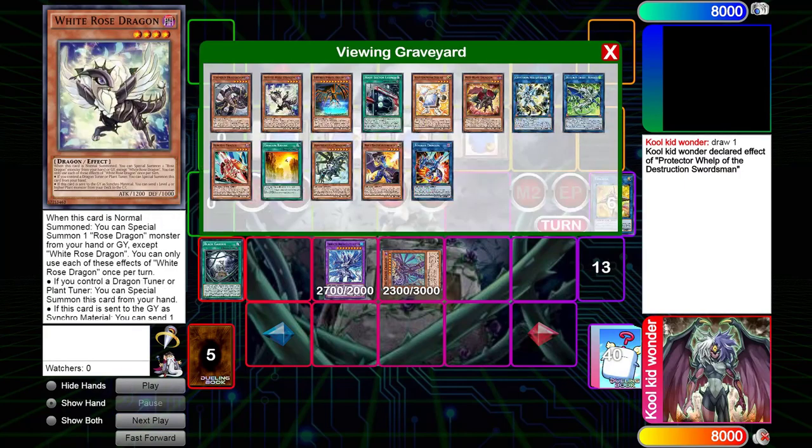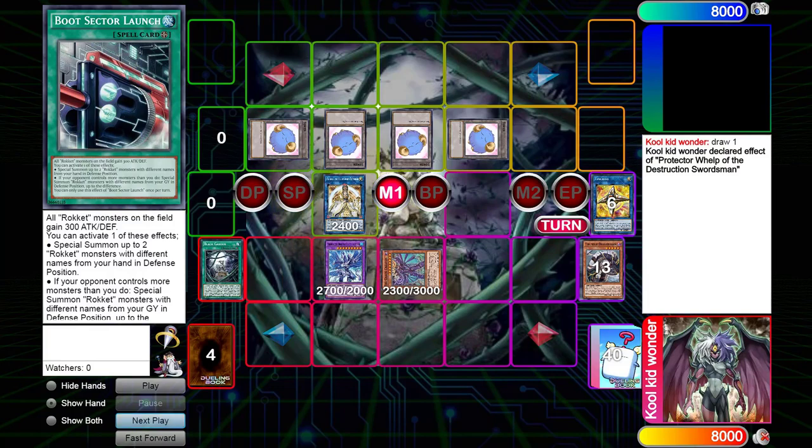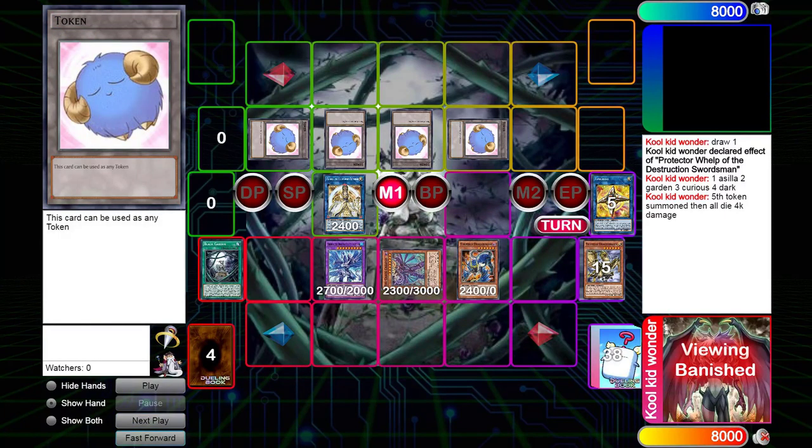We send our Dragon, Winged Beast, and Thunder to make Curious the Lightsworn Dominion. Dark adds Hawk from deck to hand, and we get to send Militias from deck to grave with Curious. All five tokens are imagined on your screen — the tokens are all now dead.